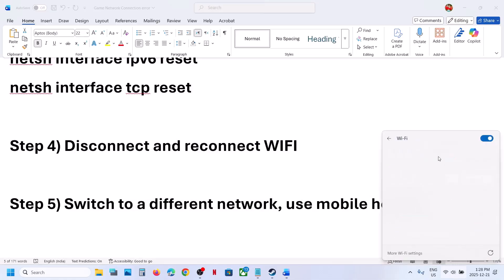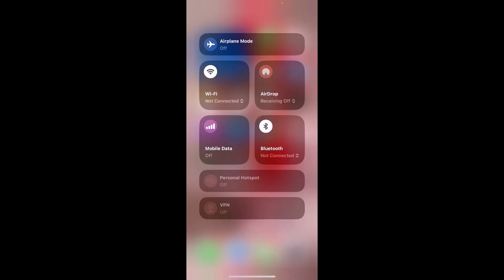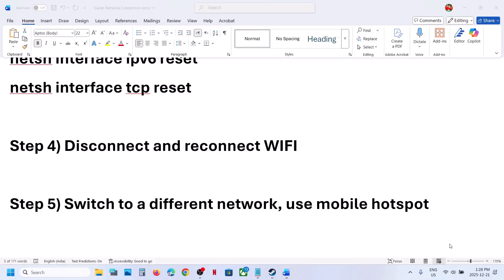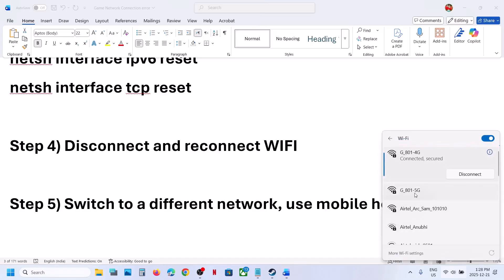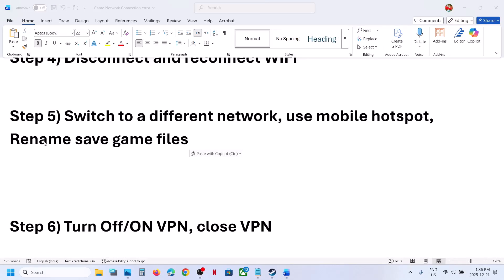You can also use a mobile hotspot. Turn on the data on your phone, then turn on the personal hotspot. Connect to your phone network — you will find your phone network in the Wi-Fi list. Connect to it and then check.